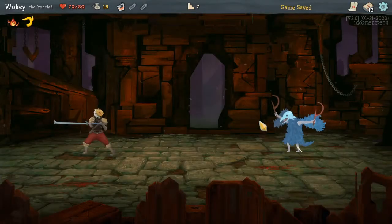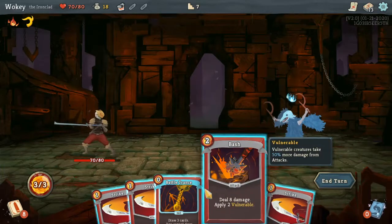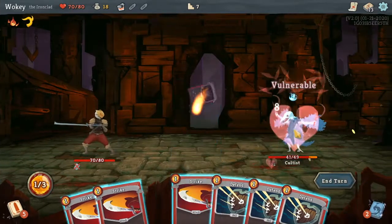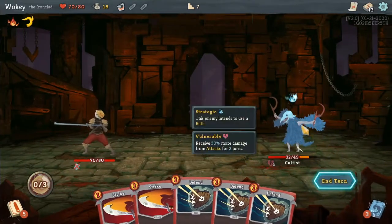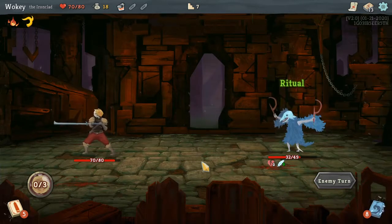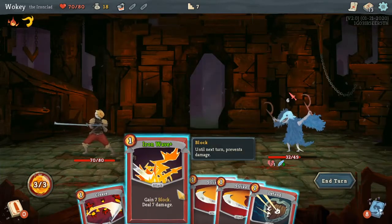Now it's time to fight — what looks like some kind of weird cultist. I'm going to use Battle Trance. I did not get what I wanted, but it's fine. Incantation. Ritual. Iron Wave! Perfect — that's exactly what I need.